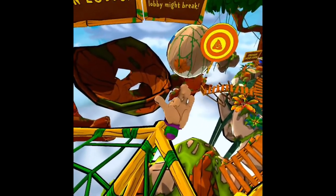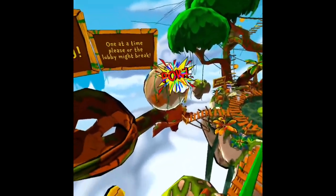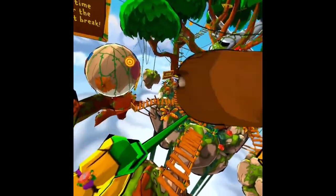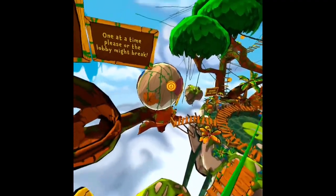If you hold down your top trigger, you can get poop in your hands and then you can throw it and get more poop. There are these targets around the map to hit.